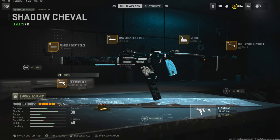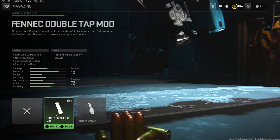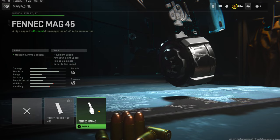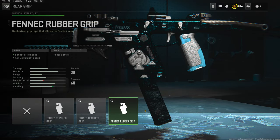You could swap out the optic for a magazine to add movement speed and aim down sight speed, but this one is only 12 rounds so I don't really think it's a good option. The 45 round mag would probably be your better option, or you could go with a rear grip. If I throw on a rear grip I'm most likely using the one that gives you sprint to fire speed and aim down sight speed.